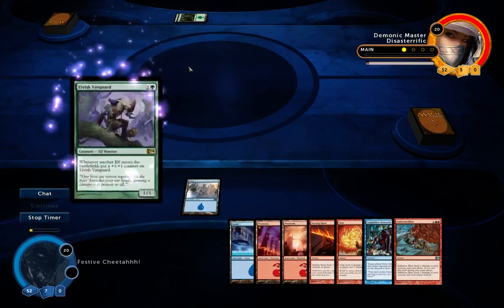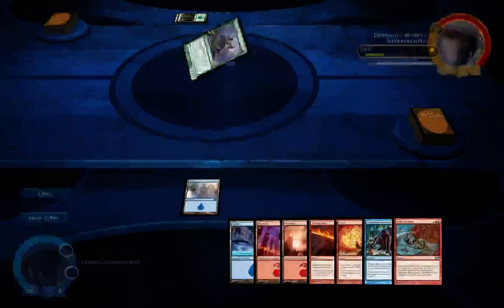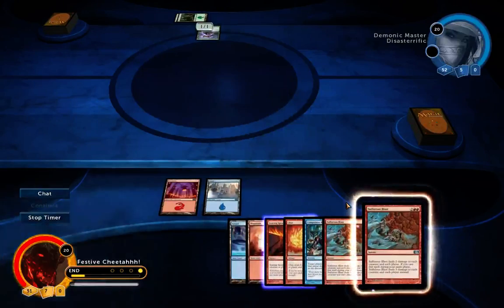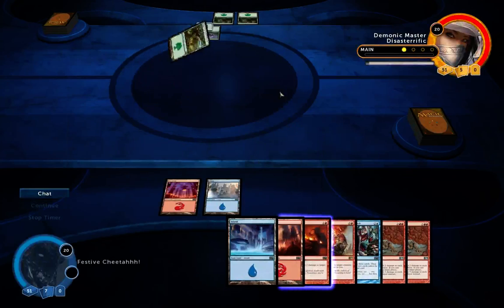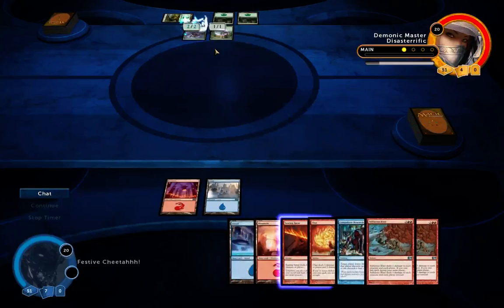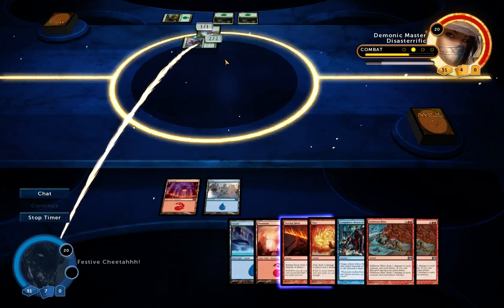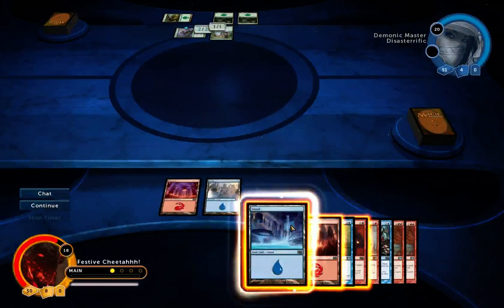Looks like he's playing Elves — so Sulfurous Blast is an amazing draw. I've got another one as well. The Sulfurous Blasts do two damage to each creature and each player, but if you cast during your main phase it's three damage instead. It's really good against an Elf deck because they don't really have Elves with three or more life. Unless they start getting out the Imperious Magistrate and can put counters on stuff — but that's four mana, so I don't have to worry about that for now.